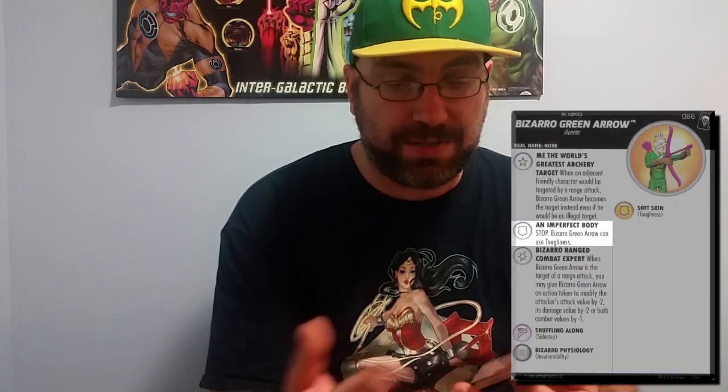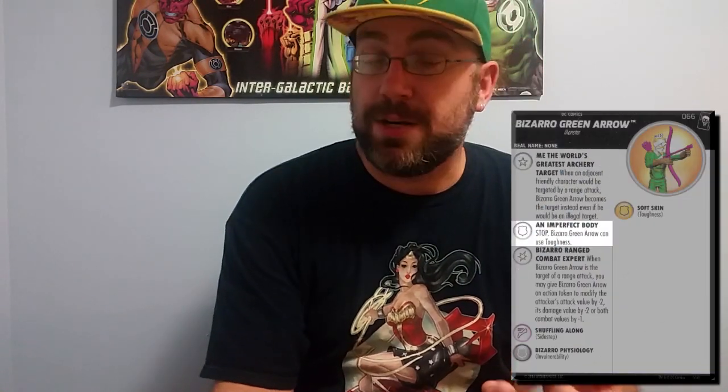Next we move to the other figure people are having a conversation about: the Bizarro Green Arrow. The dial itself is a 6-click dial. He starts with Invulnerable on his first click, his next three clicks are Toughness, and his last two clicks are a special defense power which reads 'Stop — Bizarro Green Arrow can use Toughness.' He has that twice, so when you get to that last click and the last click again, then you can possibly KO him. He's also got a special damage power on all six clicks and Sidestep to start.